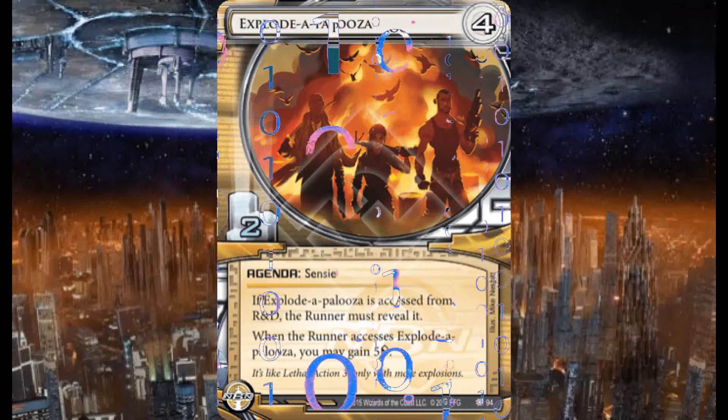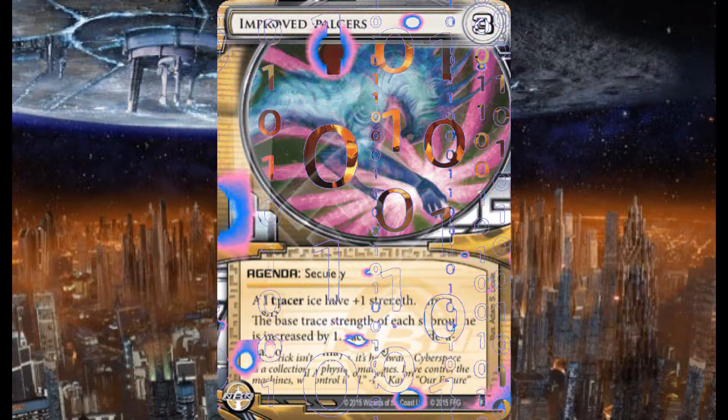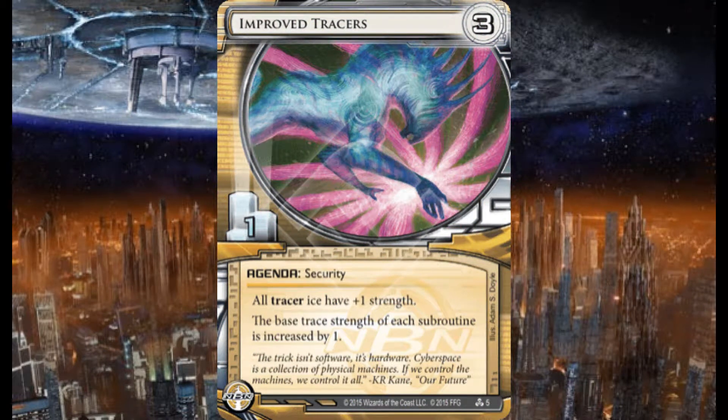I'm running three Explodapalooza — the 5/3 agendas. If it's accessed from R&D the runner must reveal it. When the runner accesses it, you may gain five credits, which is pretty cool. So if they happen to steal this one, you get money — I don't have a problem with that.